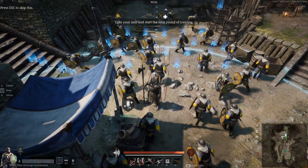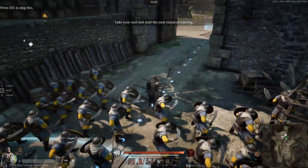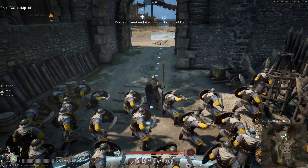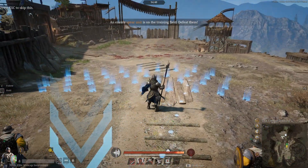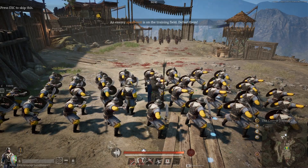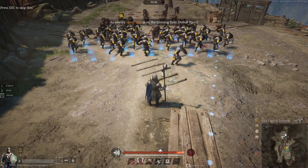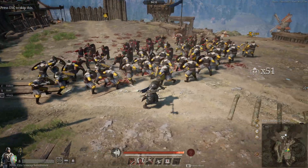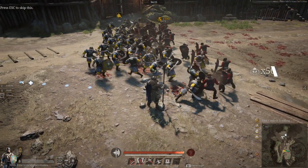Moving on to the sword and shield unit. The sword and shield unit is a great all-rounder. It has a shield to protect itself from ranged attacks and to block melee attacks as well. I call swords and shields all-rounders — they're great at holding the line and dealing damage, though they won't deal as much damage as pike units.